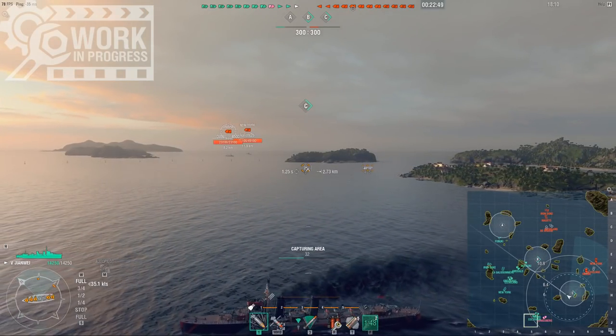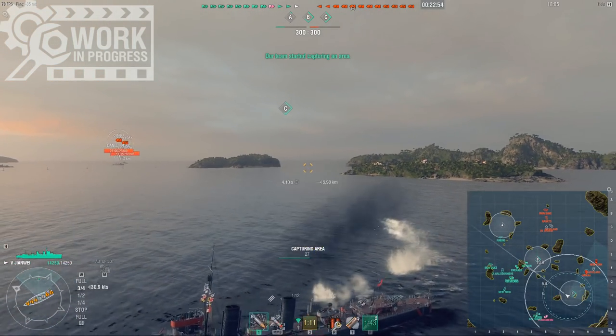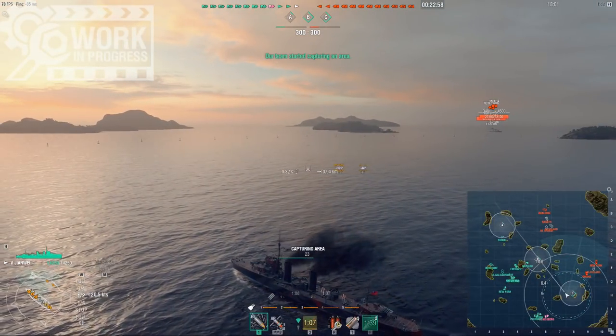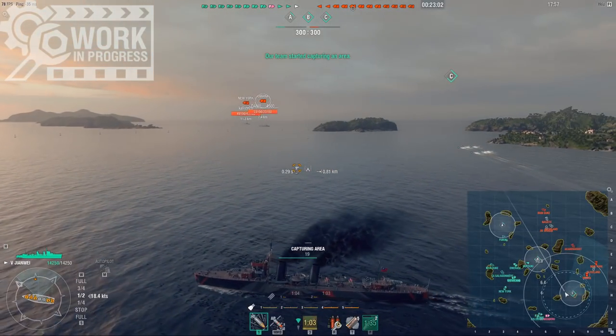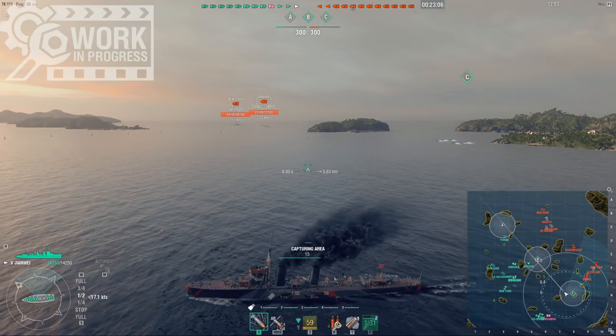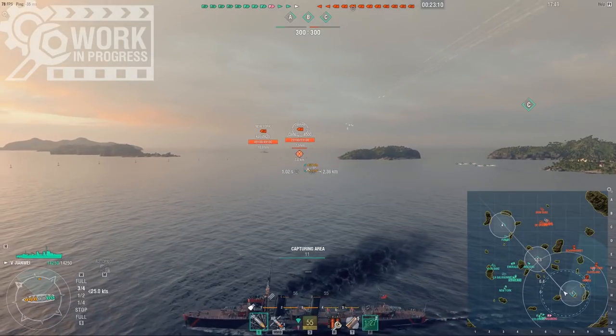They handle pretty much the same and they're just as fast - they both do 38.9 knots with the flag, and they both have access to speed boost. The Nicholas has a slightly faster rudder shift, while the Shanwei has a tighter turning circle. Now we start getting to some of the differences. I might mention the AA.